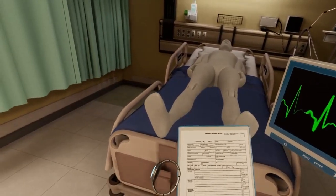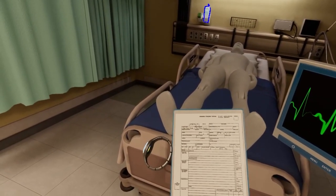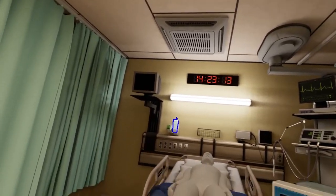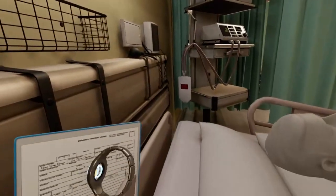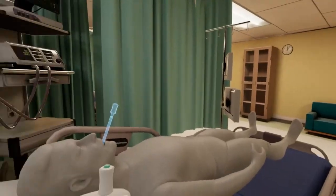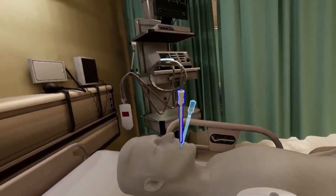Pick up the patient's chart. We are going to check the patient's vitals, so we need to update what we see on the chart. First, we will take their temperature. Pick up the thermometer from the wall next to the bed. It already has a disposable tip on it. Insert the thermometer into their mouth. We will leave it there while we check the respiratory monitor.